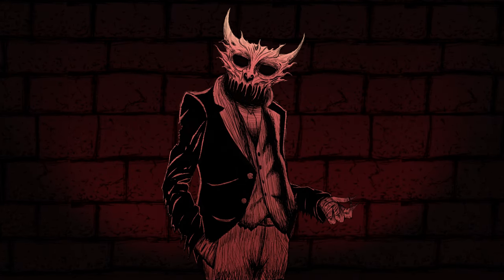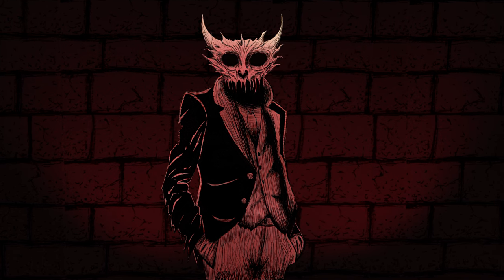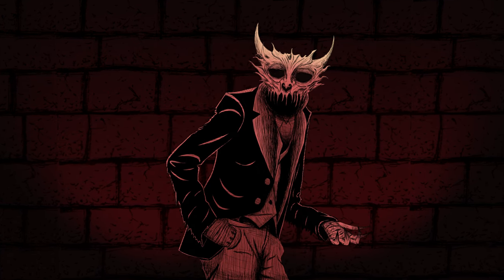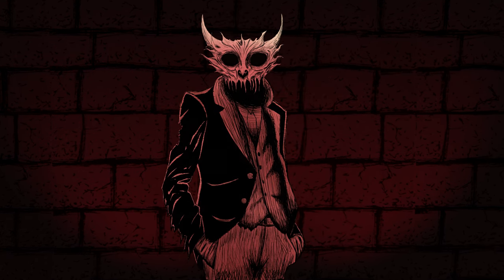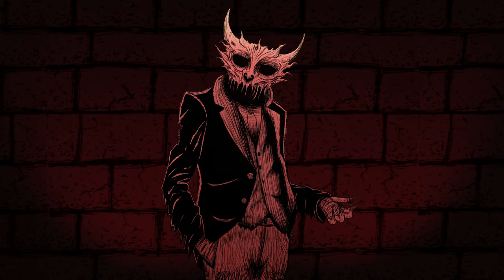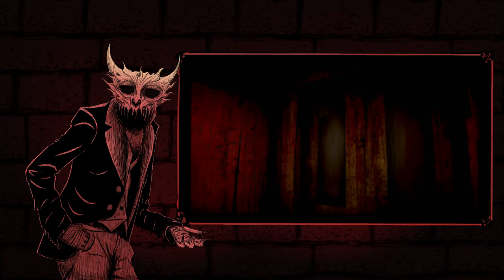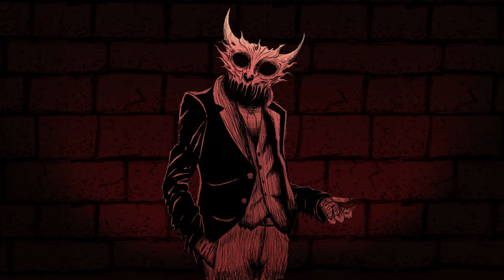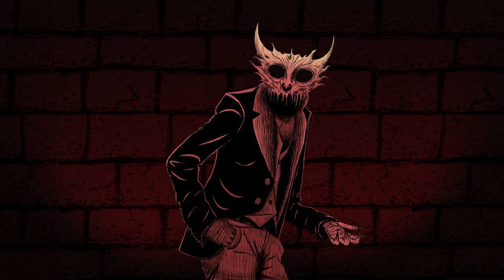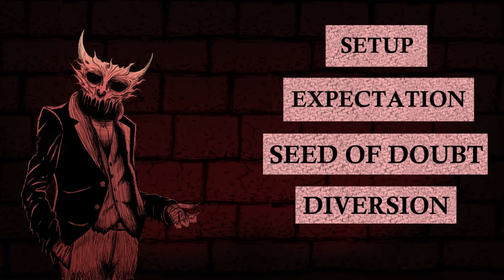When it comes to gameplay, it's a very broad topic that can be very different depending on what kind of game you're going for. But no matter what you're working on, you need to be able to create that cycle of building up tension and releasing it. And I think the best game to learn this from is Night Security by Achilles Art. Before I get ahead of myself, we first need to look at the steps needed to create tension within a player. There are a total of five steps: Setup, Expectation, The Seed of Doubt, Diversion, and then Action.